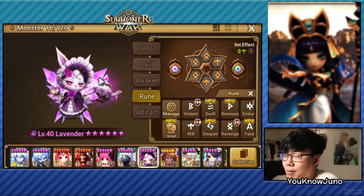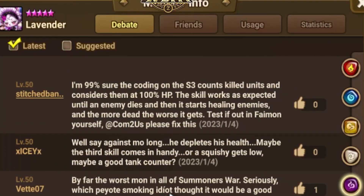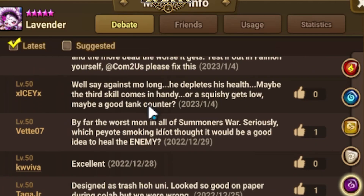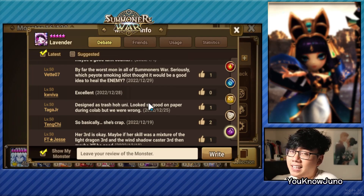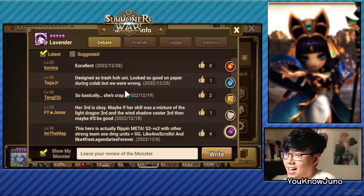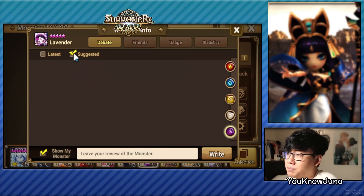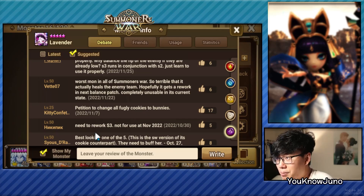I was hoping that she was useful somewhere. And then I started seeing comments saying that by far she's the worst unit in Summoner's War, designed as a trash hua unit. People think she's going to be a hua unit later. Basically she's crap. There is one opinion saying this hero is actually meta, but it doesn't look like much is positive. There's even a petition to change all the cookies to bunnies, and people saying it needs a rework.